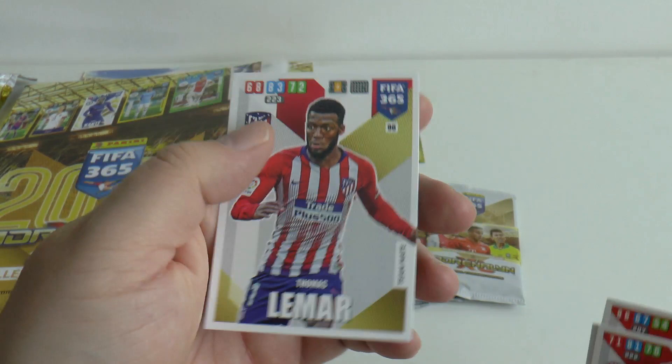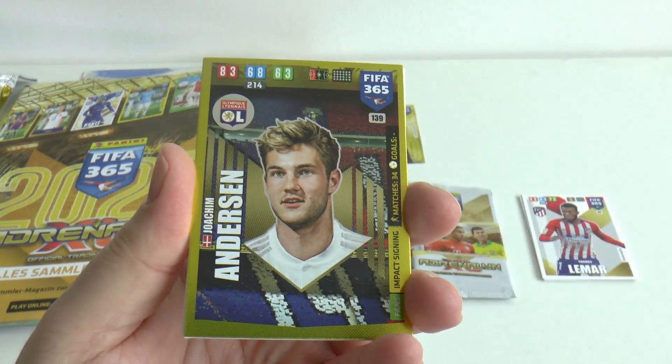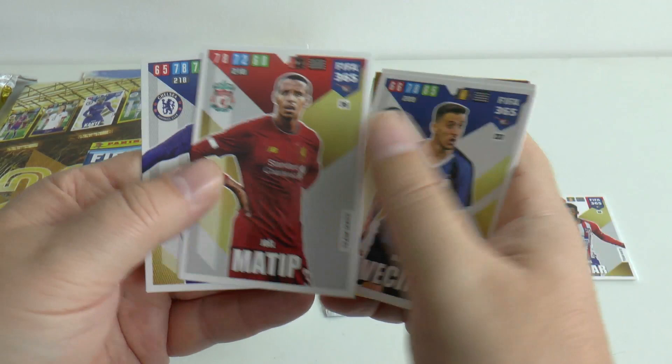Can we get a rare in here? We continue on with Lyon's Joachim Andersen in the pack. Here's one of the Copa America winners, Philippe Coutinho. Then we've got Arias of Atletico, Vecino of Inter, Joel Matip of Liverpool, and finally Ross Barkley of Chelsea — a couple of English sides featured in that packet.